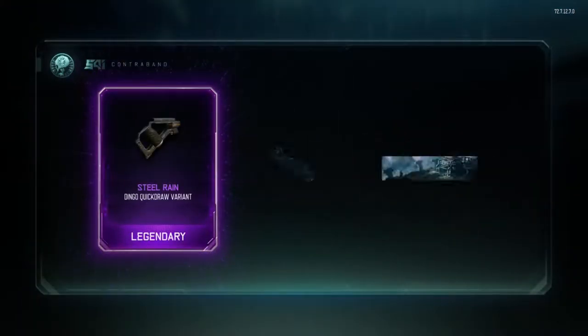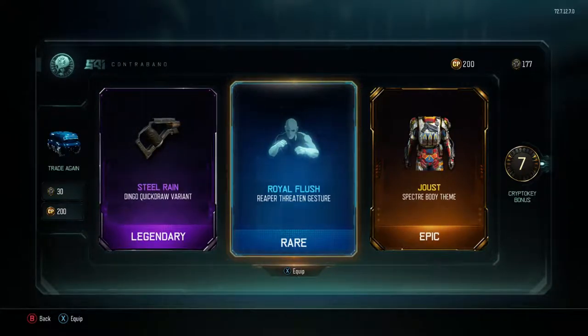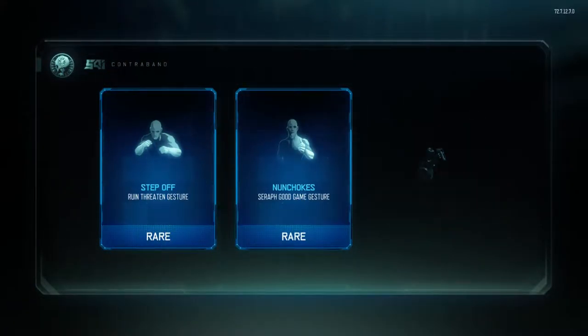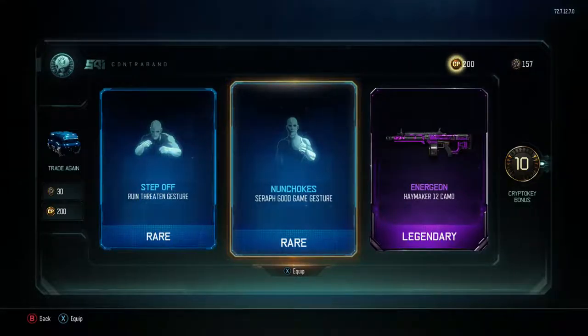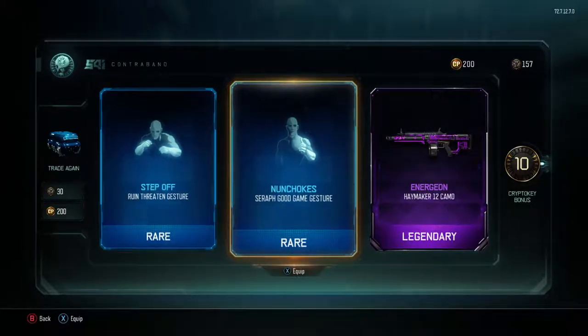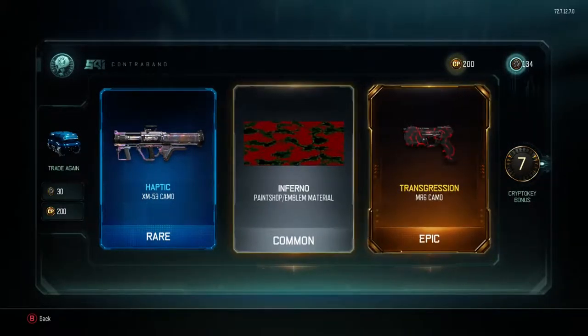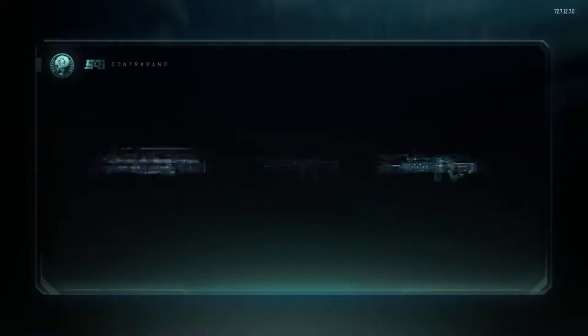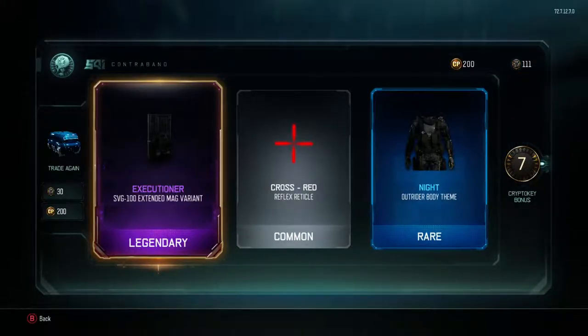Steel Rain for the Dingo — that's interesting. Joust Specter body theme — and wait, I got the Joust helmet too, so I finished the body set. Royal Flush — we have to check that out. Fury Song and RSA Interdiction — that is sick! Knuckles and Energon for the Haymaker — that Energon camo just looks sick. Nunchucks — interesting. I still can't get over getting two weapons in a row. Haptic — there are a lot of new camos in here. Transgression for the MR6 — awesome.